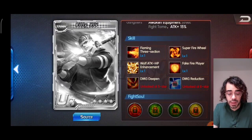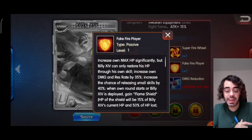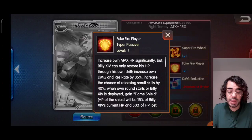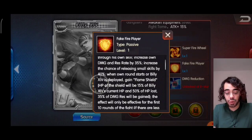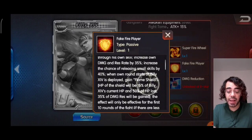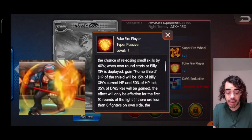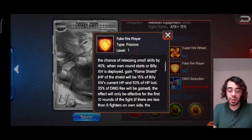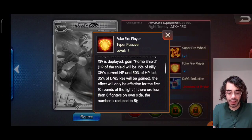Going to his skills, starting with the passive, Fake Fire Player: increase own max HP significantly, but Billy 14 can only restore his HP through his own skill. Increase own damage and resistance by 35%, and increase the chance of releasing small skills by 40%. When own round starts or Billy 14 is deployed, gain the Flame Shield. The HP of the shield will be 15% of Billy 14's current HP and 50% of the HP lost, so it varies from round to round depending on when he gains the shield.